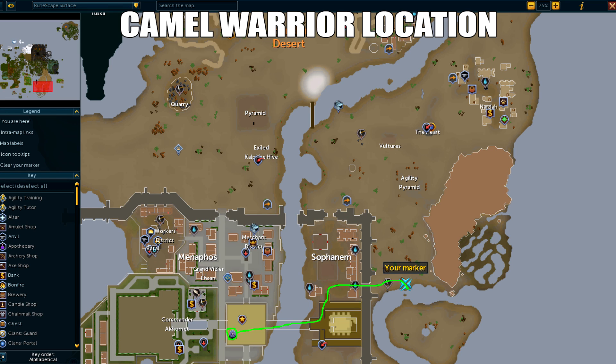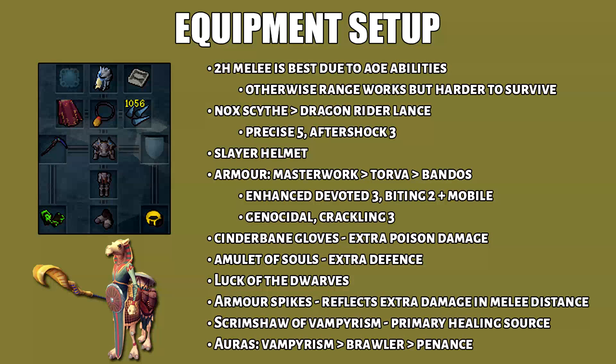Raptor Key Part 3 — Camel Warriors. They're located on an island east of Sophanem, just by crossing the stones. The best way to get to Sophanem is by using the Pharaoh's Scepter Teleport, or you can use the Menaphos lodestone and cross over. For equipment, use 2H melee because it has the best AOE abilities. The weapon you want is a Noxious Scythe, but if you don't have that, you can use a Dragonrider Lance. Perks are Precise 5 and Aftershock 3. Key armor perks are Enhanced Devoted 3 and Genocidal. The Amulet of Souls gives extra defense. The main reason to use melee is because of Scrimshaw of Vampirism. For auras, bring Vampirism or Brawler.